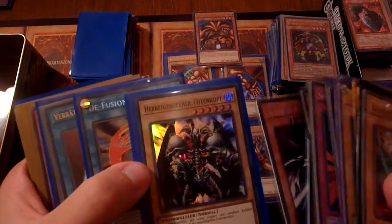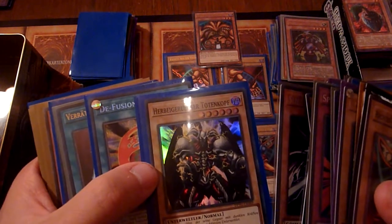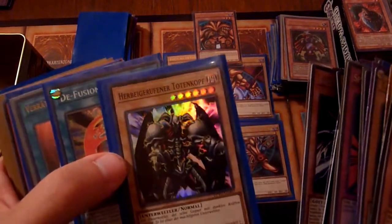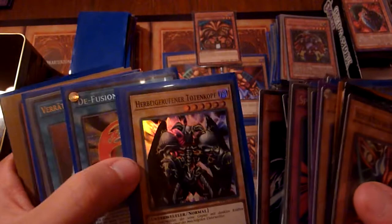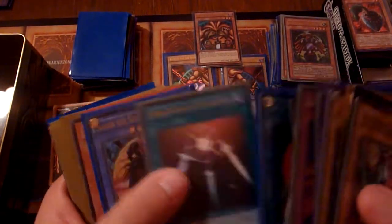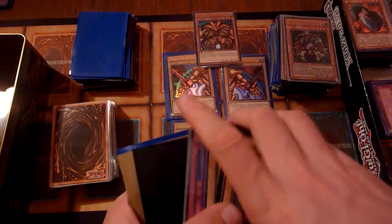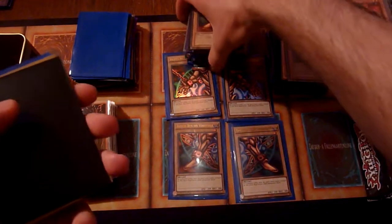That was like the twist in the anime — he attacked with electricity, and the wetted Great Moth was like a big lightning rod for it, and so Yugi won against Weevil, which was pretty weird. But I guess, main character powers.